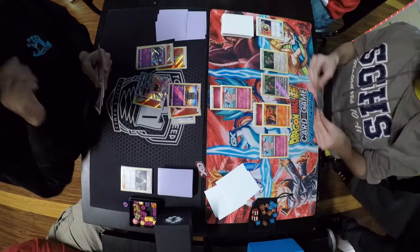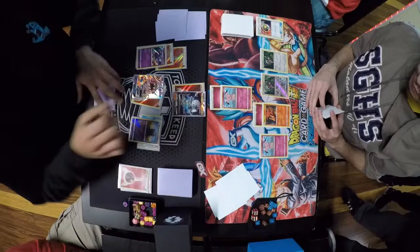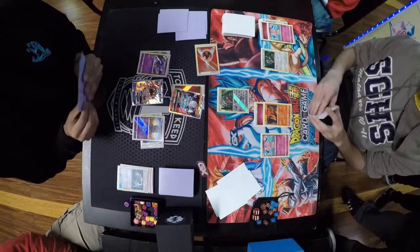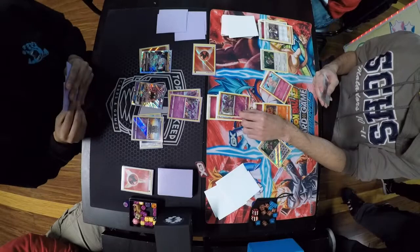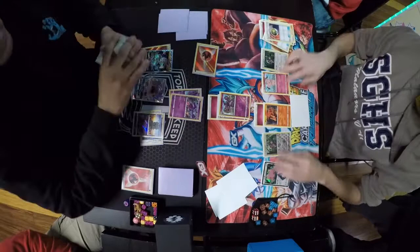Naganadel's effect puts an energy from the discard pile onto Naganadel. We see the lollipop come down, energy on the lollipop, retreat from the Marshadow bringing up the lollipop, then an energy switch — so it now has two energies on it. It's going to use its attack to remove two energies to the Lost Zone and get a knockout. Oranguru active, Snubbull on the bench, energy on the Snubbull. Jackie goes for Guzma into Snubbull, Oranguru for 3. Gets the Granbull off that Oranguru. We see two Nest Balls — he grabs one and fails the other, goes for the Ditto, and gets the knockout on Naganadel, taking a prize.